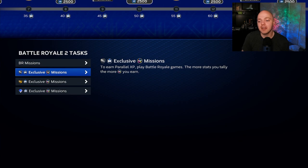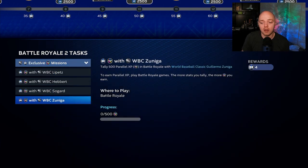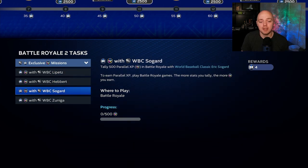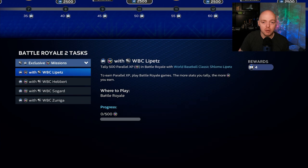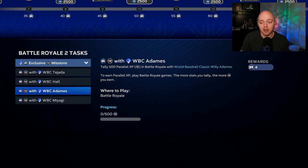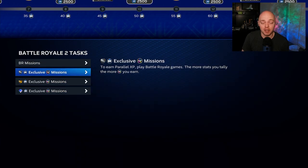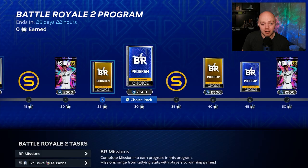Underneath that we've got the exclusive BR missions — these are player-specific PXP for your silvers, golds, and diamonds. For silvers it's only 500 PXP, which you'll get really quickly, and each one gives four points. You're going to see these players in the draft — the first three rounds. You want to make sure you're drafting the correct player and grinding the ones you haven't completed yet. Gold is 500 PXP as well, and diamonds are also 500 PXP. Don't grind a diamond that's already completed. Getting all of these done gives you 48 total points in the BR program.